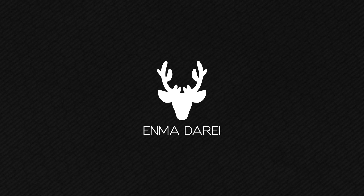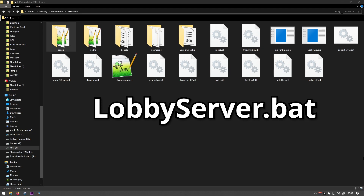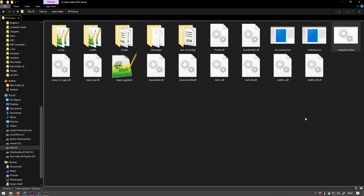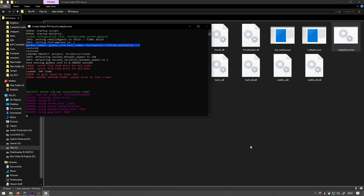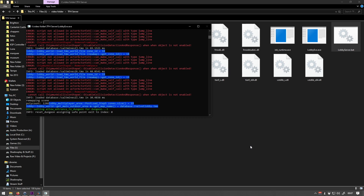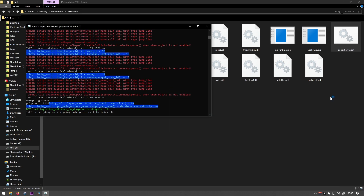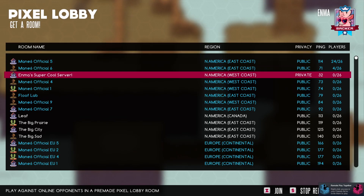That's the last file we're going to have to mess with. Now we're ready to get our server up and running. Go back to Windows Explorer and to the folder where you downloaded the files. You should have a file called 'lobbyserver.bat' — double click on that. A command window should open up and start the process of getting your server running. You're going to see a lot of red error messages, but as long as you followed this guide properly, you shouldn't worry about those. Once the text stops scrolling, your server should be up and running. Your lobby will be up for as long as you keep this window open, and will stop whenever you close it.